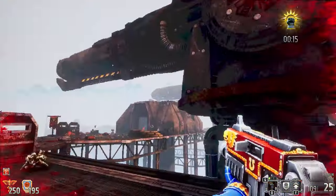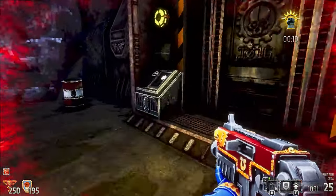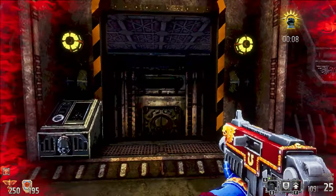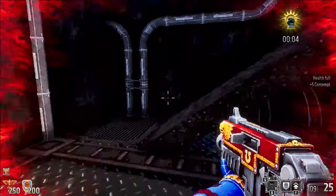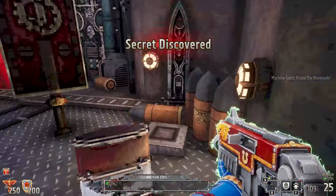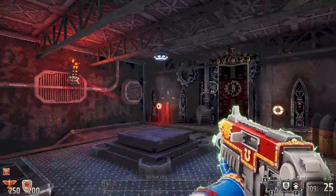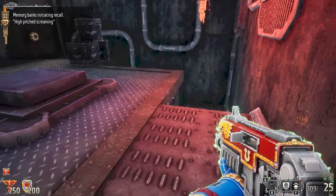Feels good. Can we clear it all out? What's this? Oh hello there — ultra health. What's this? Secret discovered. Lots of secrets, huh? Memory banks initiating recall.